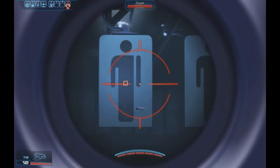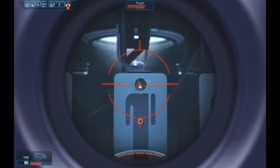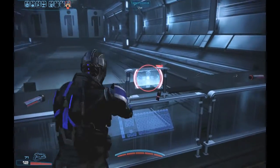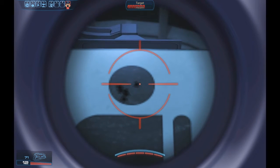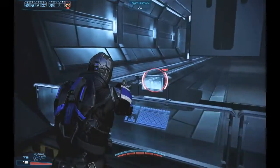Let's try mid range, short to mid. Cycling between center mass and headshots. Still excellent grouping — not quite as good, but certainly will do the job. And an improvement over just down the sights, just iron sights.